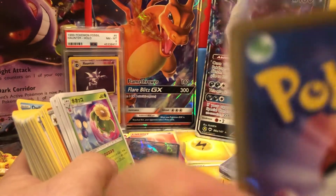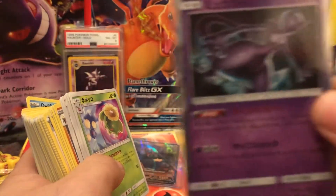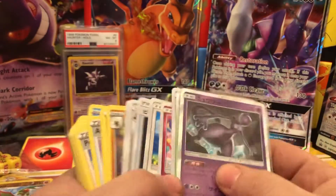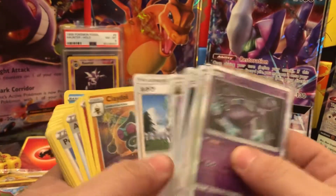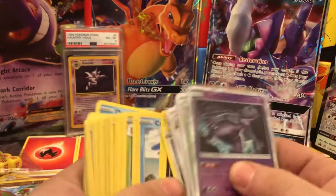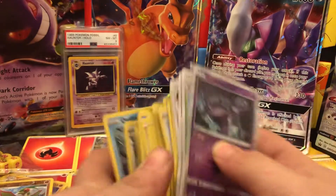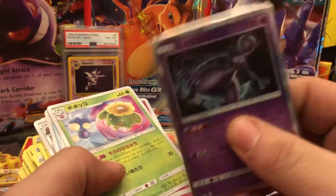That's Mewtwo — beautiful, look at that card! Is the edging good on it? That is a nice Mewtwo. These are really nice cards. I always forget how nice the V-Star boxes are. Not a lot of hollow pulls, but that is a super nice Mewtwo — we're gonna put that in the back right there.